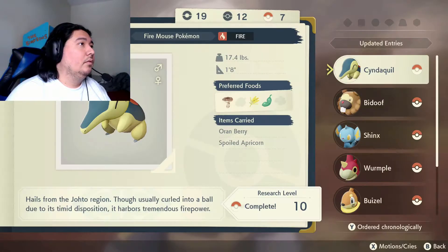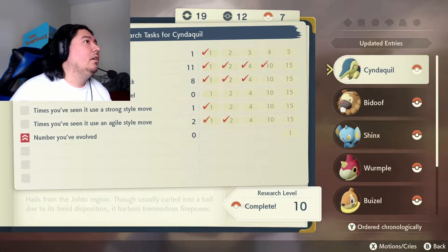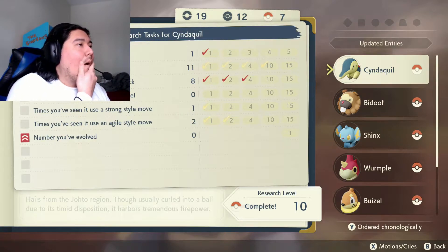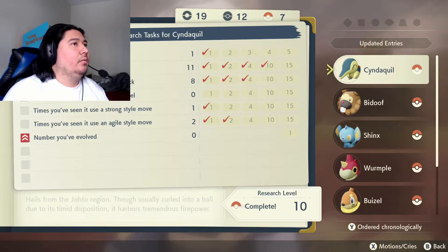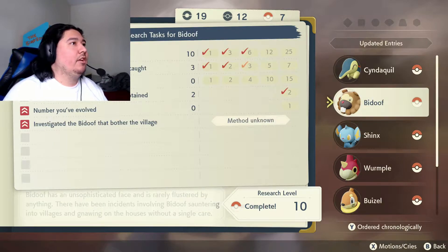Cyndaquil — Research Level 10. We haven't used Quick Attack a lot. Times you've used a Strong Style Move, Agile Style Move — 15 and 15. When did we learn Flame Wheel though? I want to complete everything for Cyndaquil and then evolve it, because I don't know when we're going to get another chance to catch one.